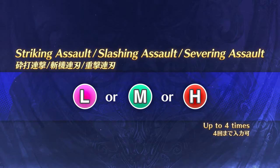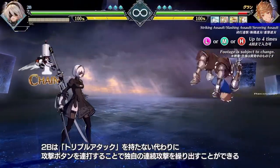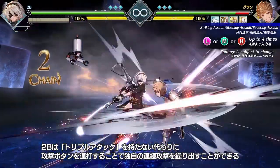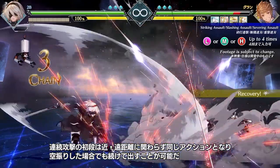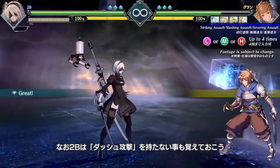Striking, Slashing, Severing, Assault. Instead of the standard triple attack, you possess unique combo strings which change based on input. These attacks exhibit identical properties whether activated from near or far, on hit or whiff. Reminder: you do not come programmed with a dash attack.